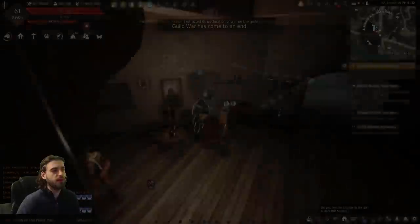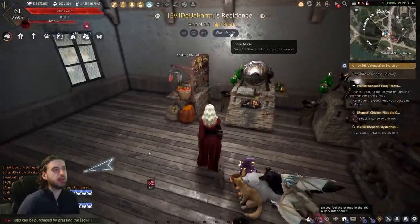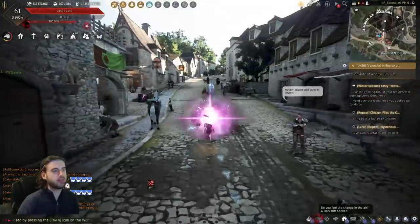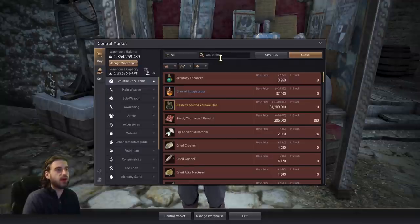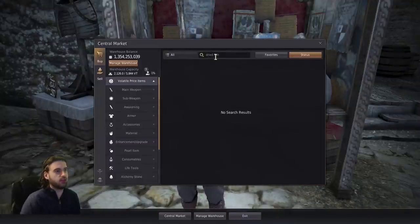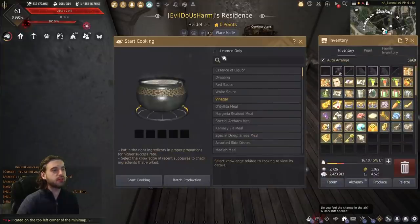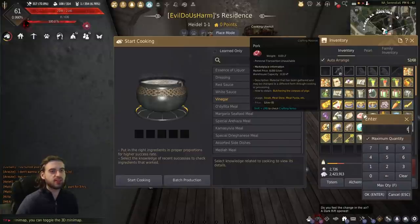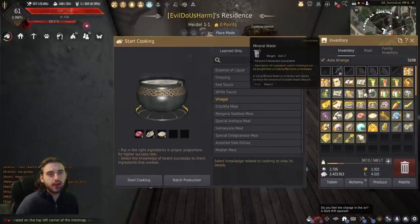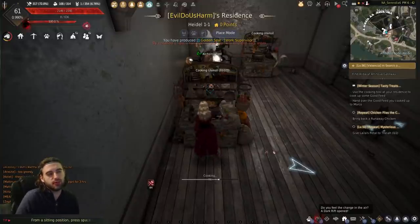Once you have a cooking utensil and the water, head to your house. Go into place mode, click on the utensil in your inventory and drop it in. We also need to head to a central market NPC to buy wheat flour — you need four of these — and dried fish; I'm going with gold dried golden thread, buying two. Go to your cooking utensil and press R to interact with it. Place six of the pork from the event, two of the gold dried fish, four wheat flour, and three mineral water. Hit Start Cooking — when done, you'll have the Good Feed needed to complete this quest.